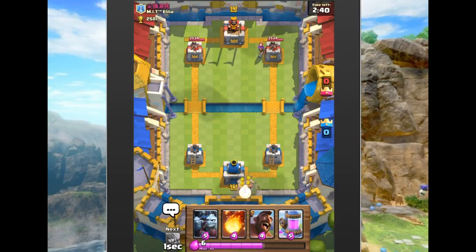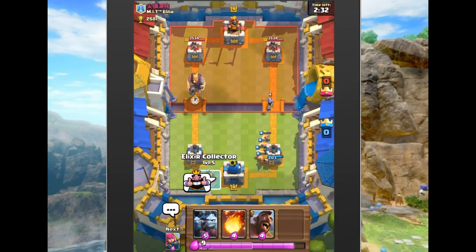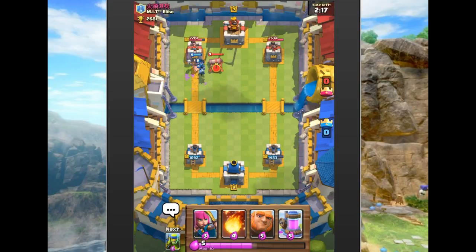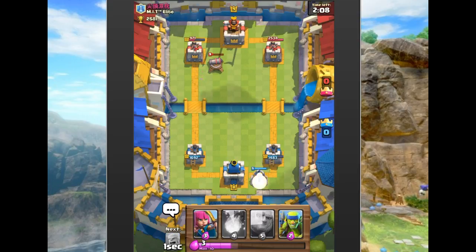He dropped a musketeer; we drop some barbarians in the back and he fireballs. We drop the collector but then saw him drop the Royal Giant, so we drop a hog to lead the way — but nope, the timing was off. We needed to drop the hog a split second before. The minions are doing tons of work on that cannon. He doesn't throw arrows, which probably means he doesn't have them, just like before.